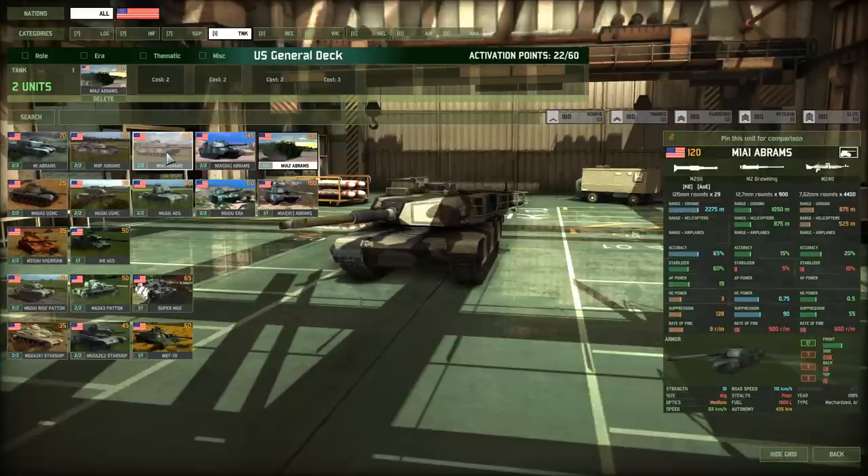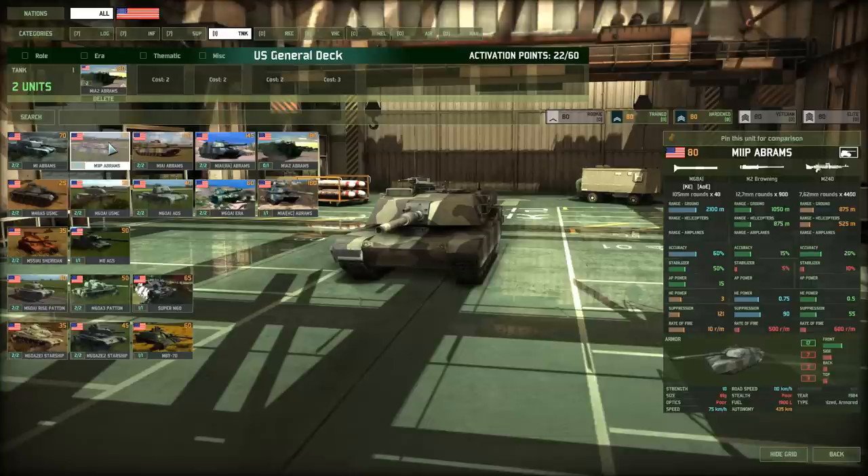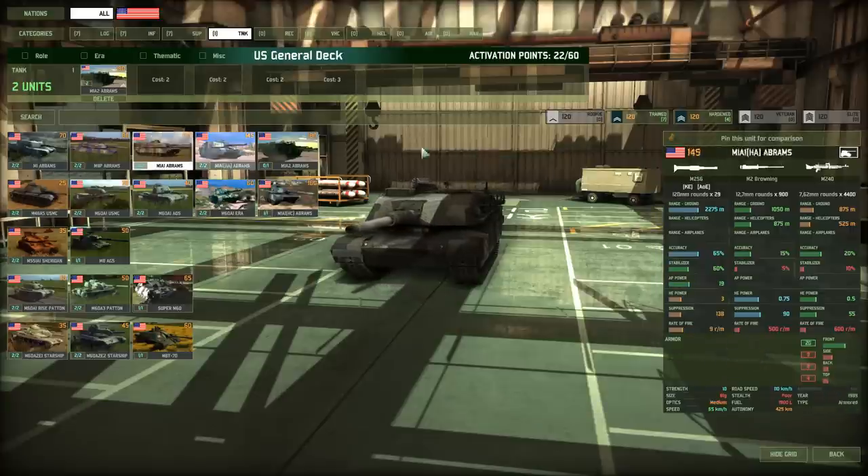Next, I want tanks I can deploy all across the battlefield, so I need more of them. I can go with the M1A1 Abrams at 120 points or the M1IP — the improved basic Abrams. Comparing them, the M1IP has the same frontal armor but a weaker gun — 15 AP versus 19 on the M1A1. I prefer the heavier gun on the M1A1, so I'm taking seven of these.